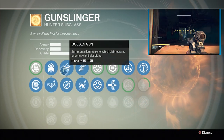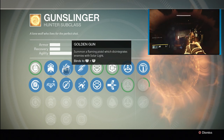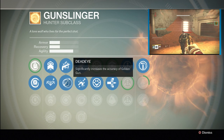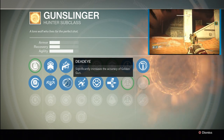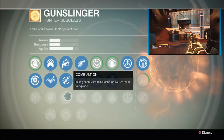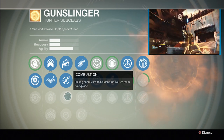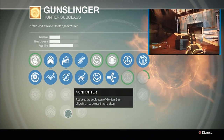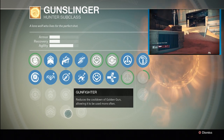Super: Golden Gun — summons a flaming pistol which disintegrates enemies with solar light. Deadeye significantly increases the accuracy of Golden Gun. Combustion means killing enemies with the Golden Gun causes them to explode. Gunfighter reduces the cooldown of Golden Gun, allowing it to be used more often.